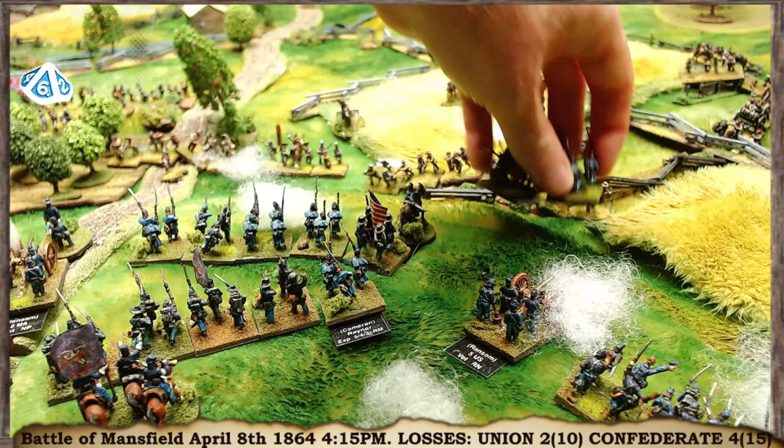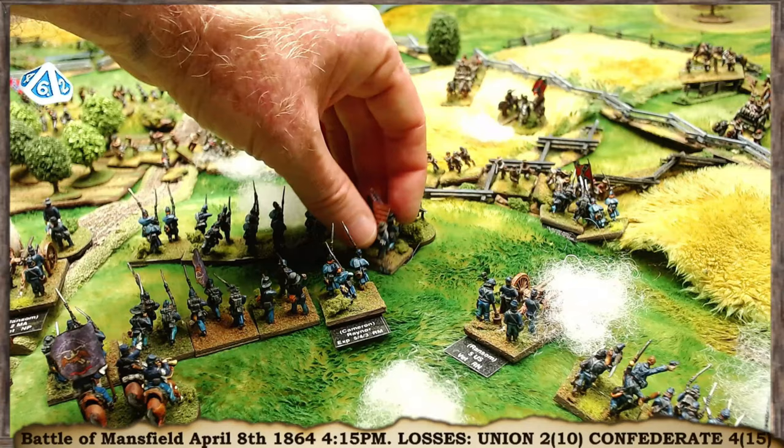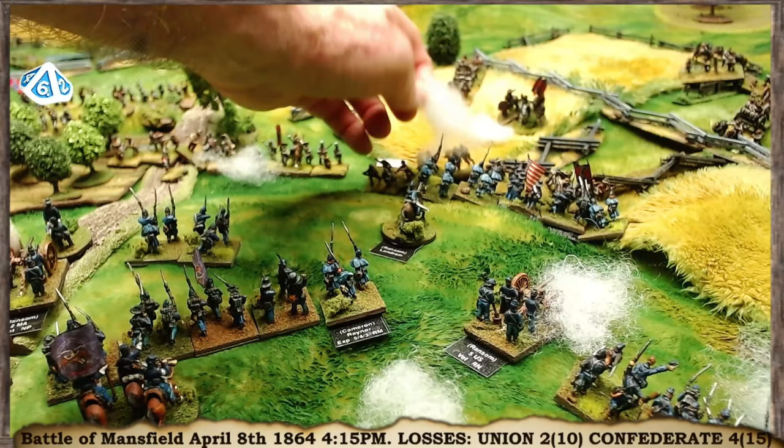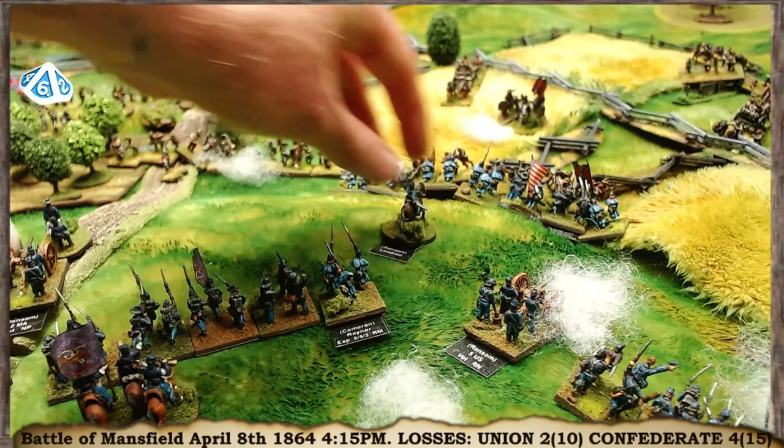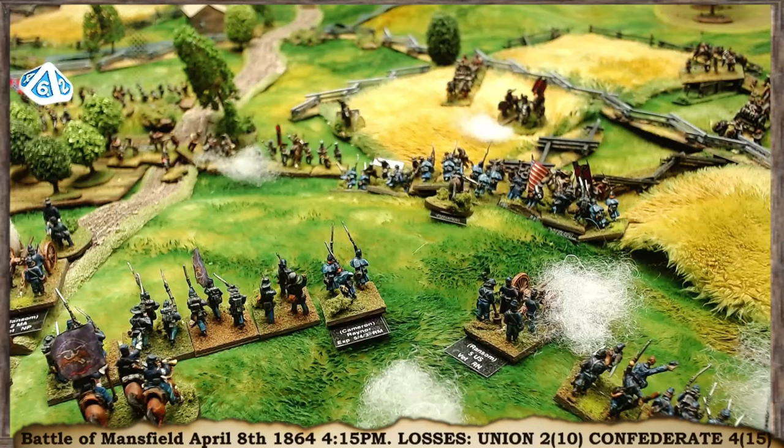They can see Grey's disordered veteran brigade in front of them, so they're going to charge down the hill! I know I said I'd try to defend the hill, but with Ransom and Langram leading them they unrefuse their flank, wheel a little, and charge down the hill. The Union are counter-attacking.